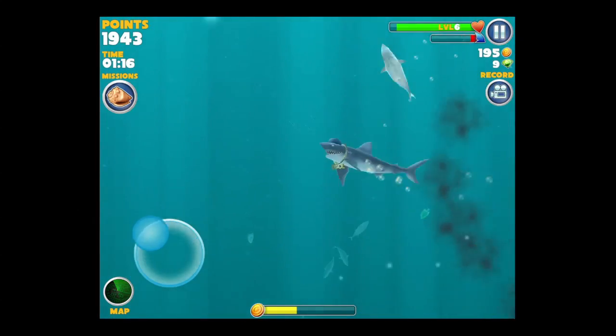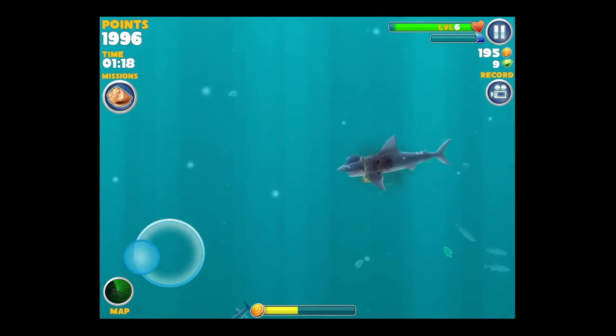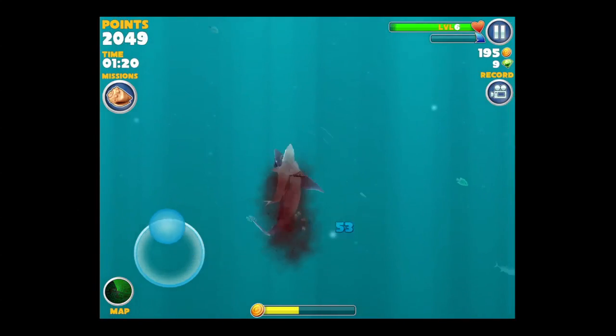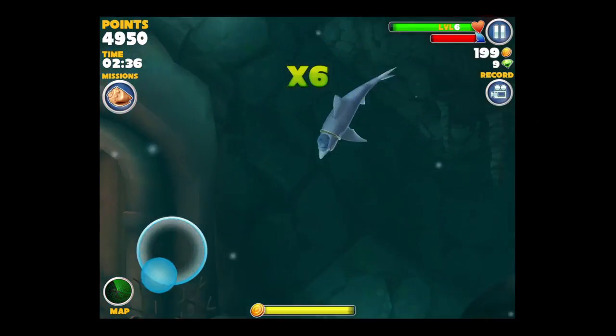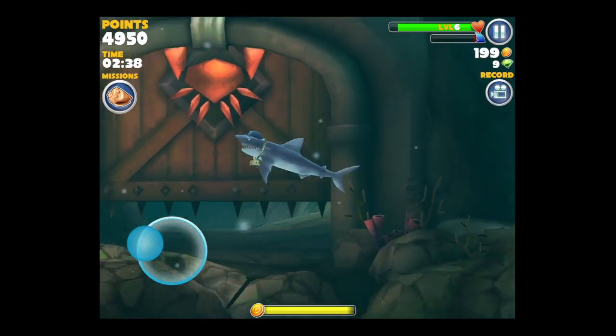There is the map — it's accessed at the bottom left. It shows you how large the world is; there's all sorts of areas. There's a daily bonus, there's the crab you can go after, and again there are 45 missions in this game.